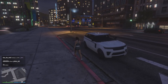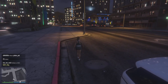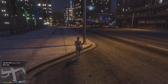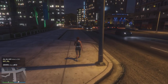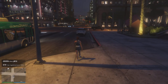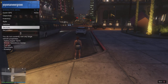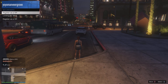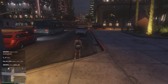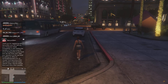The first major milestone is to collect $50,000. You can do this by playing the double and triple money jobs and free room activities. Once you have $50,000, the best next step is to register as a VIP. Simply open your interaction menu, go to SecuroServ, and there will be an option to register as a VIP. It costs $50,000 and you can set a name for your organization.